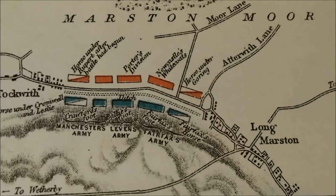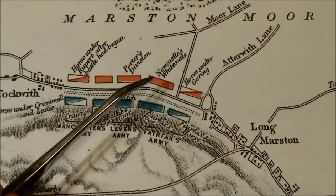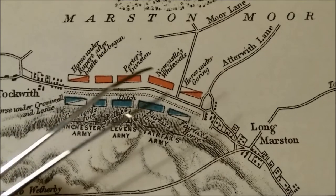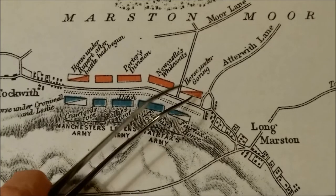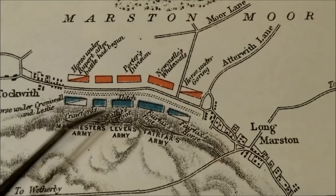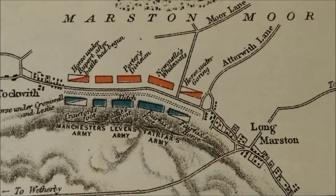I think the Scots were holding out there. I think it was part of Newcastle's men — they were a special type of unit. Newcastle's White Coats — that's what they were. They held out in the White Sky Close and I think they were pretty much killed to a man. We have the horse under Rupert and Porter's Division. We have the horse under Goring for the Royalists. Down here we have Cromwell and Leslie — they're heavy horse. We have Cromwell's foot and Fairfax's foot and Fairfax's horse.